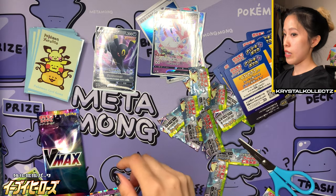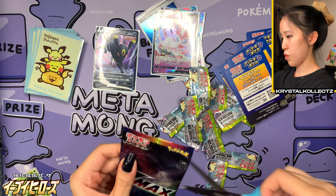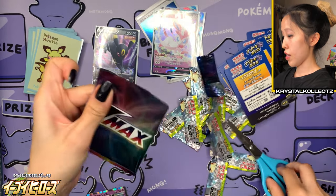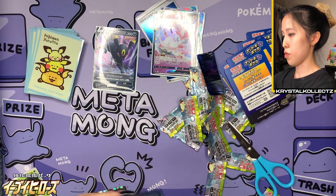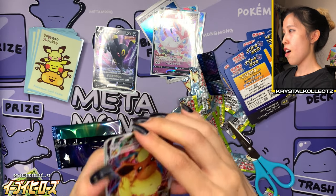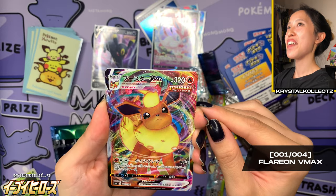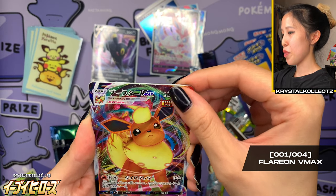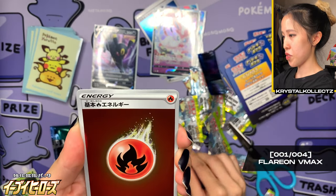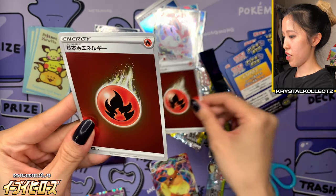I saved the best for last — the last VMAX pack. Let's see what we got in here. I like the appearance of these packs, they're really, really pretty. I think it's on the front so I'm just gonna flip it and — we got Jay's Chase Eeveelution! We got Flareon! Number one out of four, so that's the first. And we have here three Reverse Holo Fire energies, which is very, very nice.